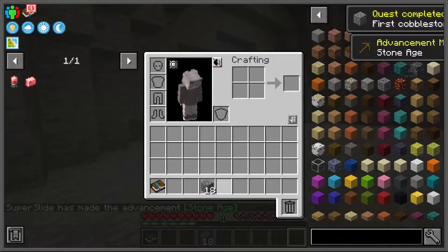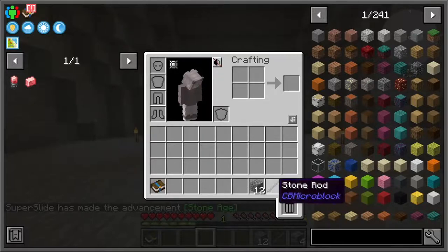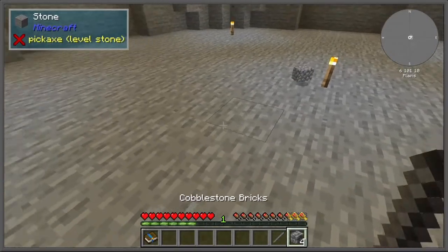It has some really unique mods, such as Create and Twilight Forest. It also has a unique crafting UI when it comes to most of the recipes and ways to make things.